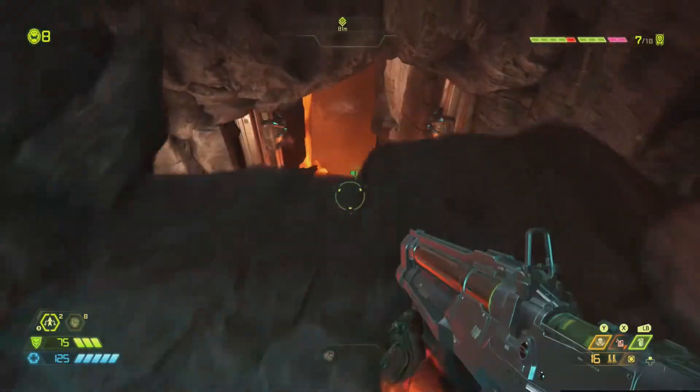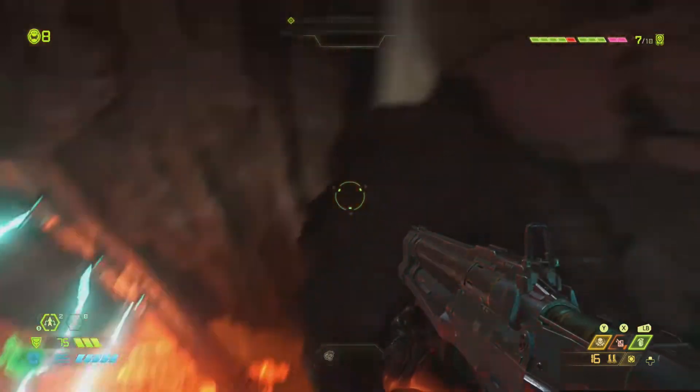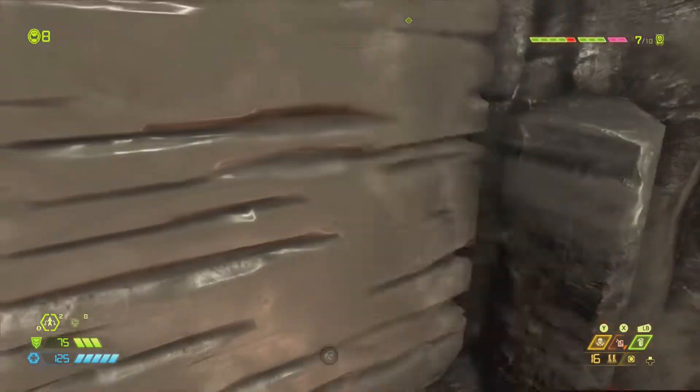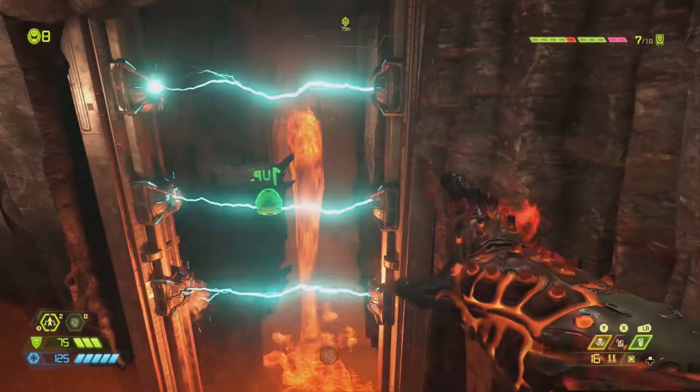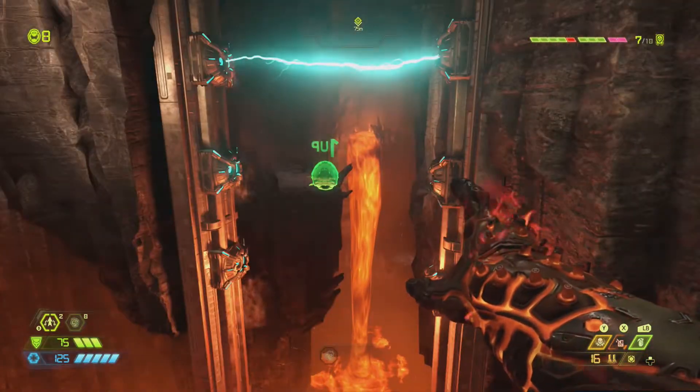After completing the slayer gate, head further into the level. You'll see a one-up with some electricity around it. Drop directly down straight onto this climbable wall, lower yourself down to line up with the one-up, time your jump just right, jump through, and get yourself that one-up.